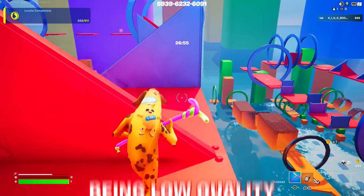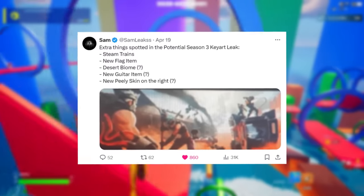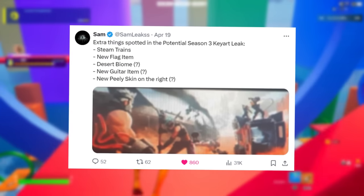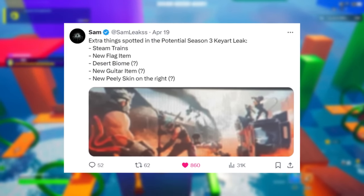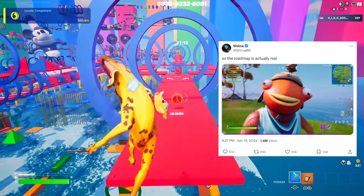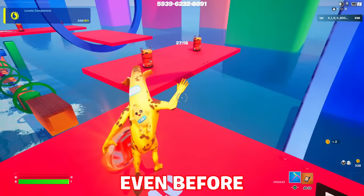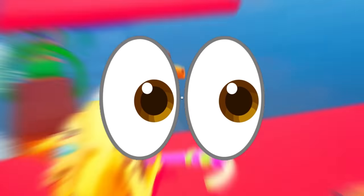Despite it being low-quality, Sam Leaks took a closer look and broke it down — there seem to be steam trains with smoke coming out, a new flag item, a new guitar item, and a new Peely skin on the right on top of whatever structure is there. With the roadmap being officially confirmed now by data miners and huge leakers like Sheena with reliable sources, we were able to look at the Fortnite surveys and determine this character is most likely this one from there that Epic Games created but is still an unreleased skin.